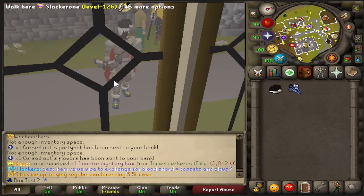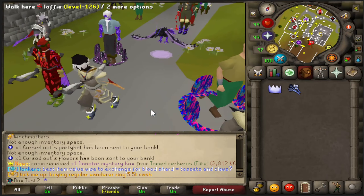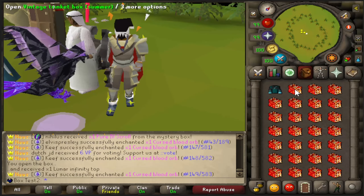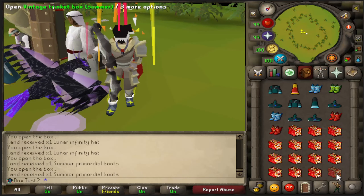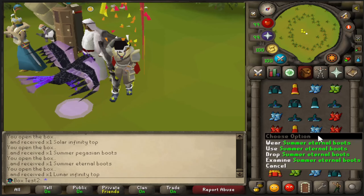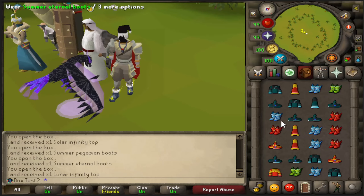Without further ado, let's get into the loot video. Let's get into these bad boys. Okay, lunar sets are back, solar sets are back, and boots — can these be... yes, nice! Okay, a lot of lunars. Interesting. Eternal boots, some primordial boots, some pagation boots.